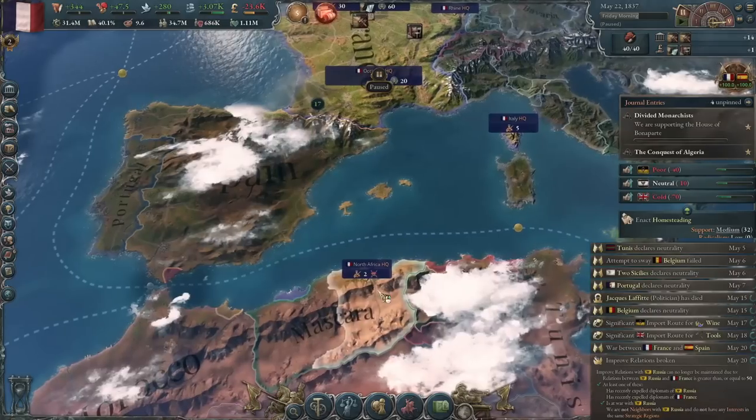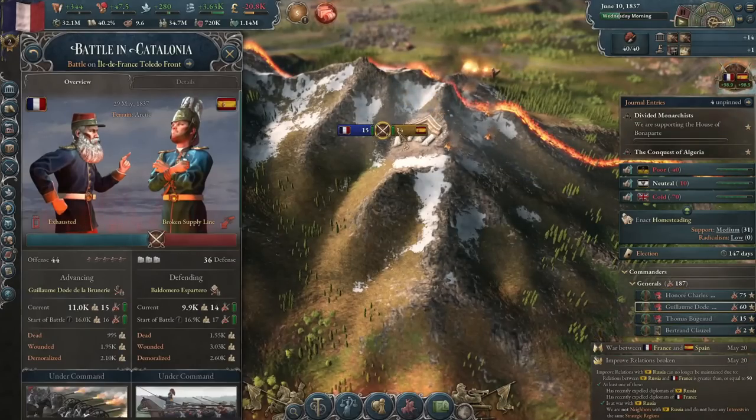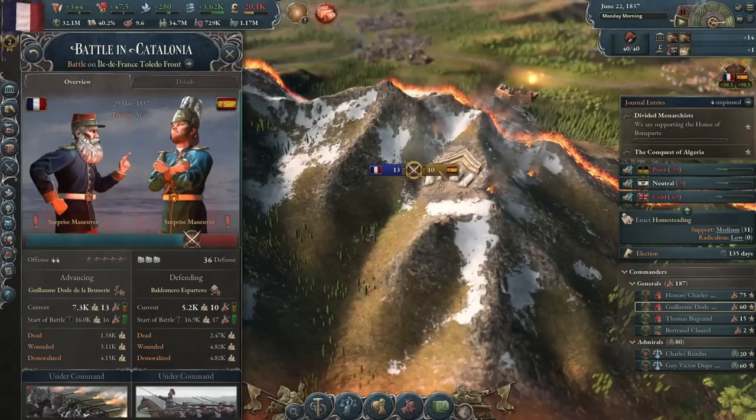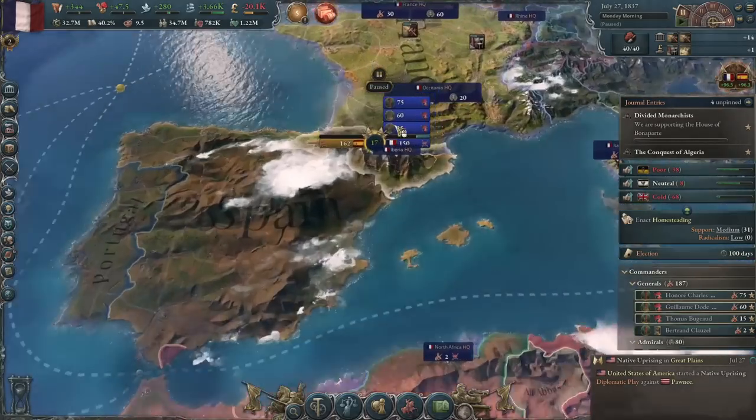The war started. Spain manned up and put a bunch of troops on their border. Come on, blow them up. Yes! France is good — France is goaded, even. Messed you up, Spain. Take Barcelona, fast, please.